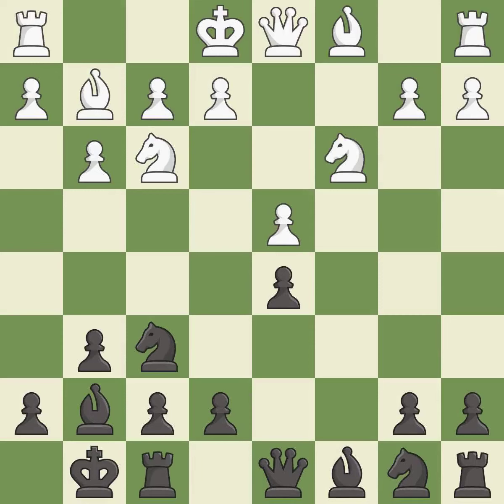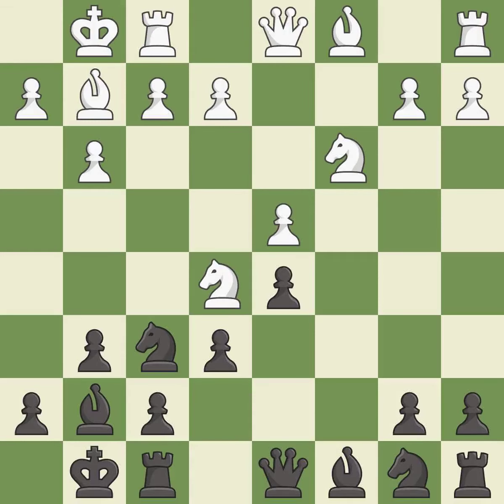Castling gets the king to a safer square, out of the center of the board, while also developing a rook. Castling kingside tends to be safer because the king is further from the center. Castling develops a rook while also moving the king to safety. Castling to the same side of the board as the opponent tends to lead to less sharp positions compared with opposite side castling.